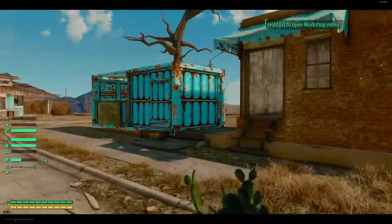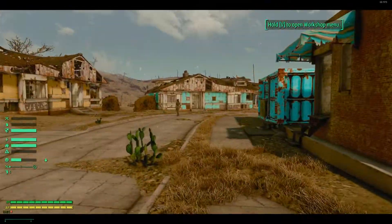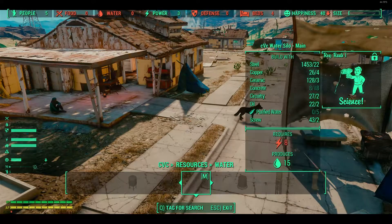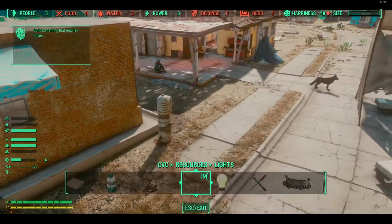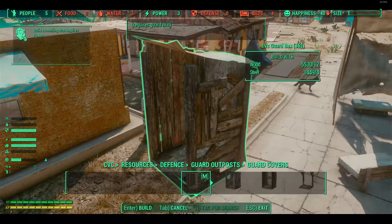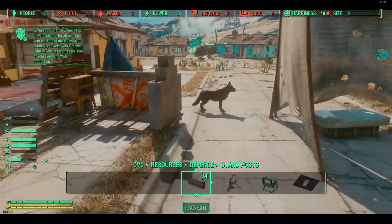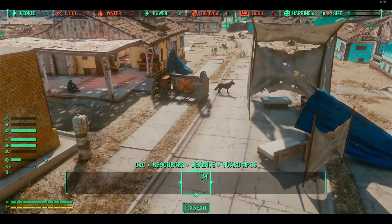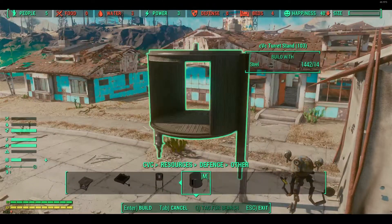We've got the two houses and we need water, defense, and food. So we're going to put down a temporary guard post. I'm not sure if I'm going to keep this as a sort of slum area and build a slum around this center area of Sanctuary, or tear it down and rebuild later. I'm also going to put a turret in — we can get guard dogs from CVC, which is so cool. Let's put in a turret post here and a little turret on top of it.